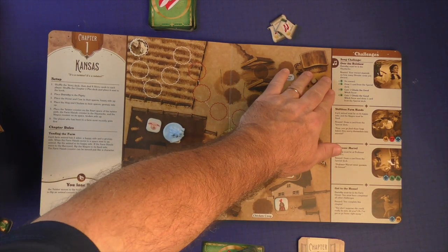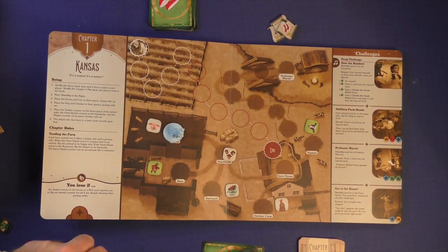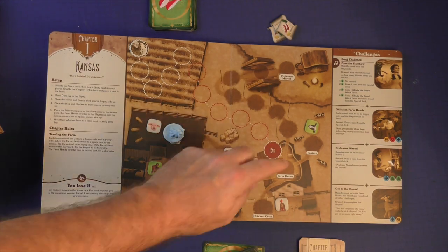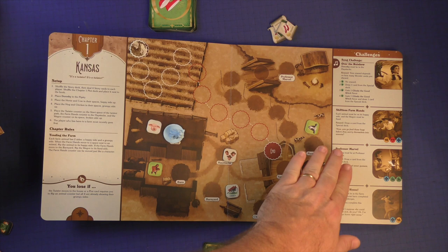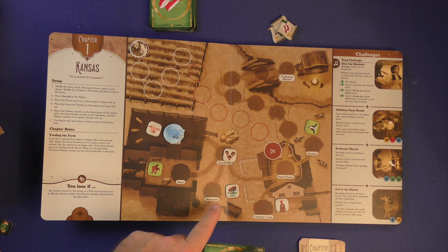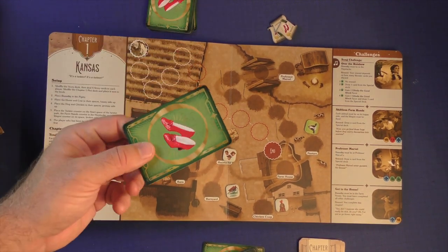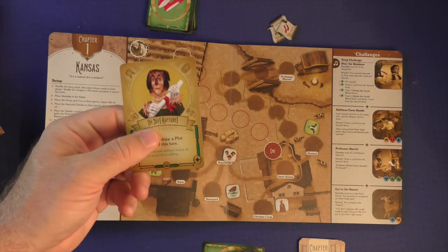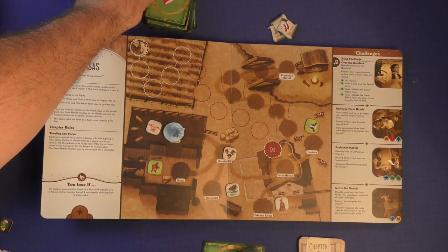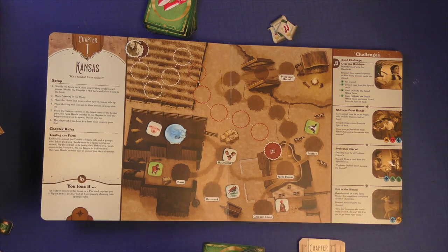Each challenge is going to work a little bit differently. Here it tells you to sing a song — singing a song is usually pretty easy. You've got to be in the haystack and give up a number of wonder cards, those green ones. Based on how many you give up is the reward you're going to get. For the shiftless farmhands challenge, each animal has to be on its happy side and the wagon must be fixed. You give up a yellow, a red, and a blue card, then draw a card from the supply deck. Those supply cards give you powers you can use, and you keep them as you go through all of the adventures. Similarly, I need to get Dorothy up to Professor Marvel and give up a blue and two greens. Then the final challenge is getting back to the farmhouse because the Twister is coming, giving up a blue and a yellow.